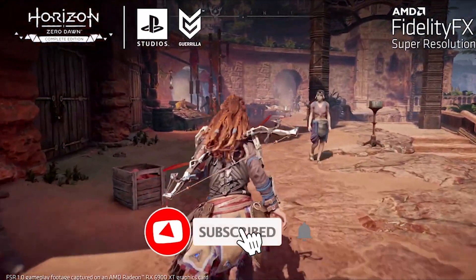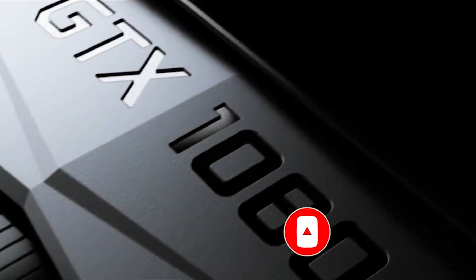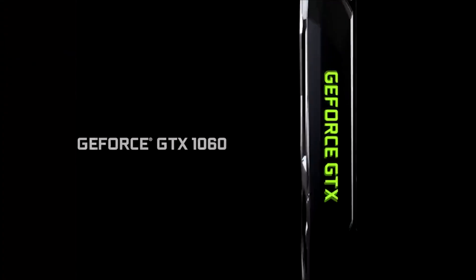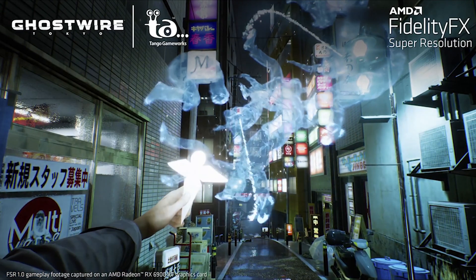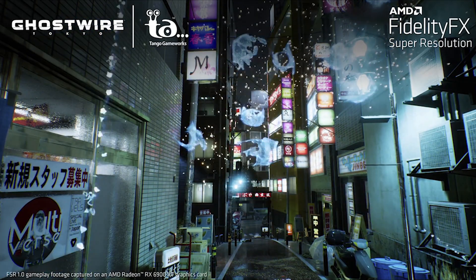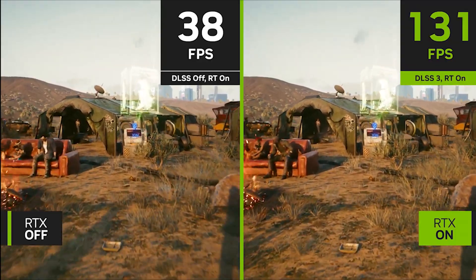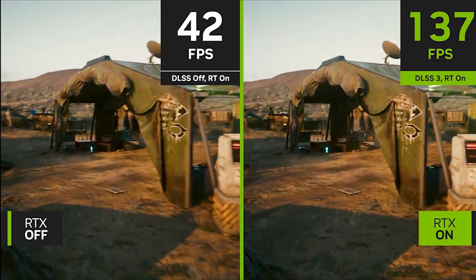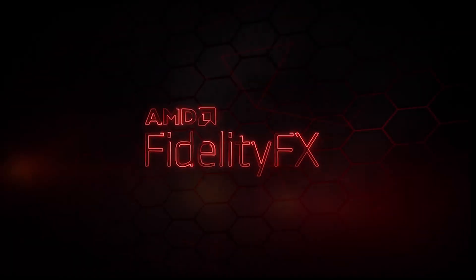But AMD is doing a really smart thing by creating their new upscaling technology for all GPUs, because upscaling is most useful when available to everyone. FSR 3 will give all GPU owners a strong FPS boost, allowing them to play for much longer. I'm waiting for FSR 3 to see how it will work, and if it boosts FPS the same as DLSS 3, it would be incredible. There's no exact release date yet, as AMD needs more time to optimize it for all GPUs.